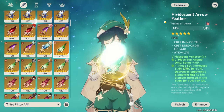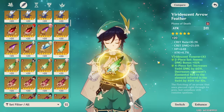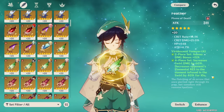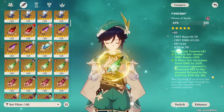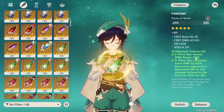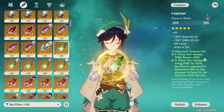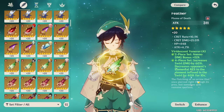Before going into main stats and substats, let's talk about artifact sets. The four-piece Viridescent Venerer set is absolutely amazing on Venti. It's good on all Anemo supports because it decreases the resistance of whatever you swirl by 40% for 10 seconds, buffing your team. On top of that, it also increases Venti's personal damage significantly. The two-piece gives 15% Anemo damage bonus, and the four-piece effect increases your Venti's swirl damage by 60%. Combined with the Anemo damage bonus and resistance shred, this is the best-in-slot set for Venti.